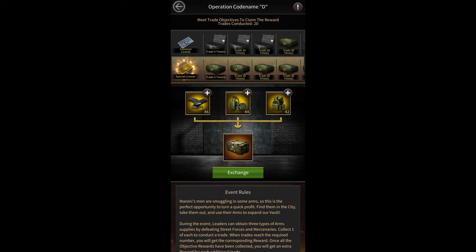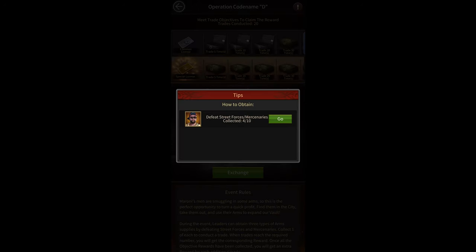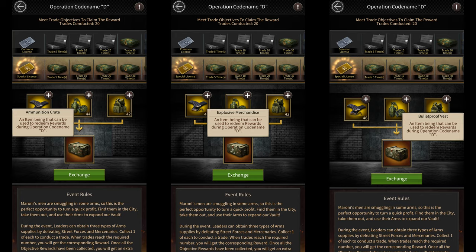For the event itself, it's quite simple. All you need to do is attack street forces and mercenaries to get these three items: ammunition crates, explosive merchandise, and bulletproof vests. You need one of each item to do a trade. You can get up to 10 of these items daily, so that means you can do 10 trades per day.